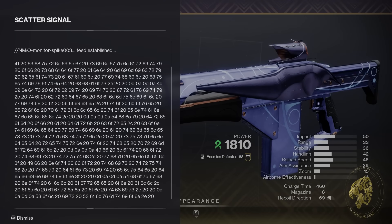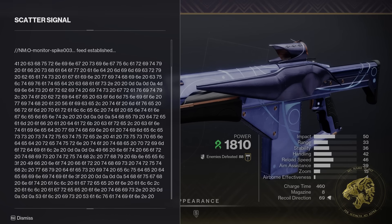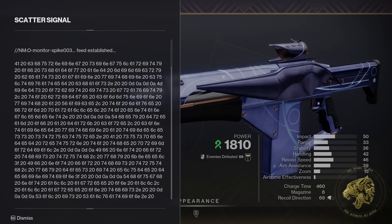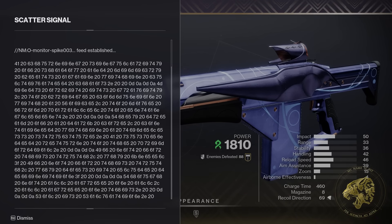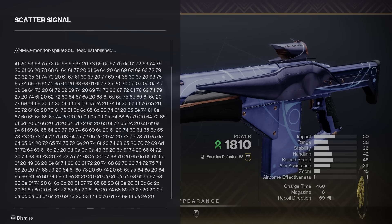Breaking down the message line by line is something I want to do in a bit, but first I think we need to look at the message in further context. After all, the lore tab starts with some lines prior to this signal — the bit where it says NMO Monitor Spike 003 a bunch. What does all of that mean? Well, let's start there and then we'll work out the rest.